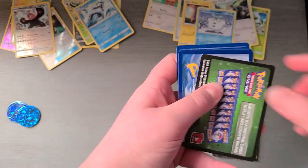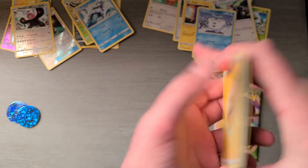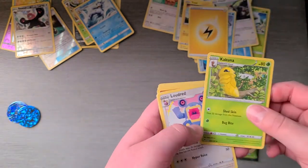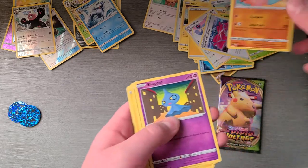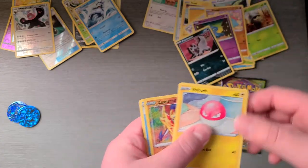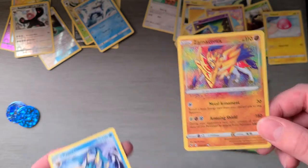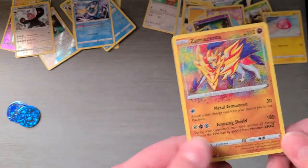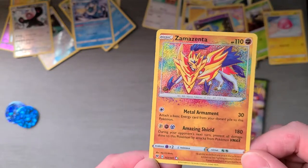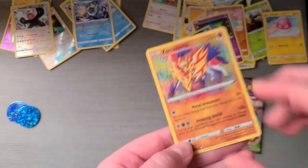Good card. To the front: Energy, Loudred, Loudred, Seedot, Finneon, Shuppet, Poochyena, Voltorb. Oh my gosh — Vaporeon! No way guys, look at that! Look at that! Oh let's go! At first I thought it was just a normal card, but we gotta keep this one safe too. Look at that — it has a texture. And at the bottom — everything. This is a nice card.